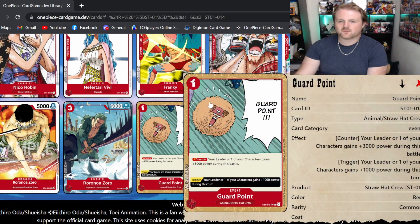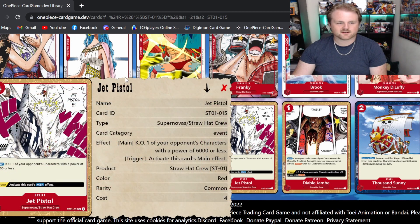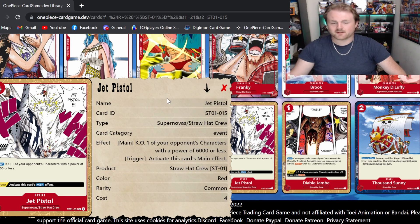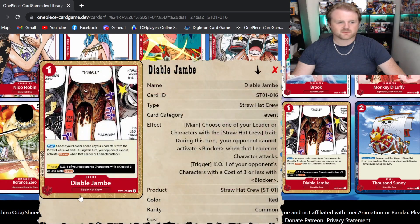For one cost we do have Guard Point — it's a counter: your leader or one of your characters gets plus 3,000 during the battle, and it's also got a life trigger for plus 1,000 during the battle. Being able to get plus 3k for one cost is pretty solid. Jet Pistol, however, is really good — for one cost, KO one of your opponent's characters with power 6,000 or less. That's going to be hitting most characters. The life trigger gives you a useful effect too. This is definitely the best option card in the starter deck.